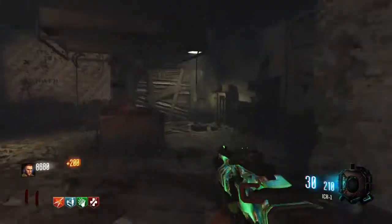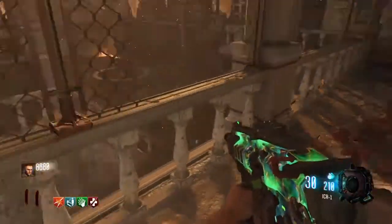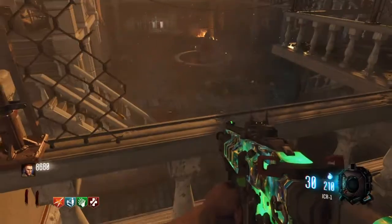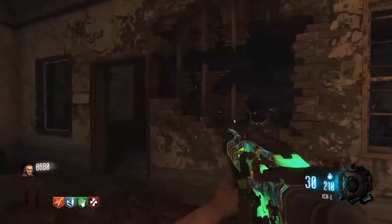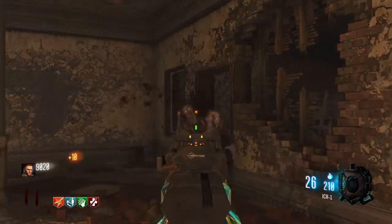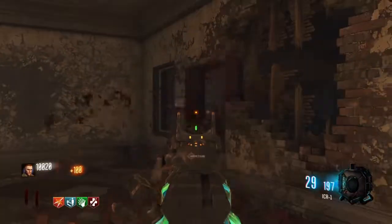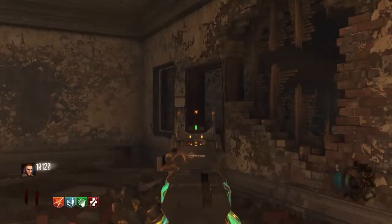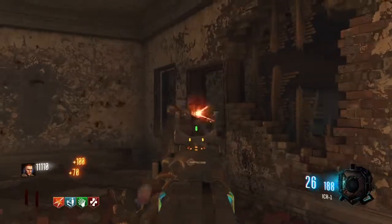Go down past Quick Revive, and right after coming up there, if you look to the right you will see the same exact door that we did not open on the other side. That means the zombies will only come from this one door right here. You can just sit here and shoot all day. I personally like the ICR for this because even Pack-a-Punched it hits a one-shot headshot up to around round 14.